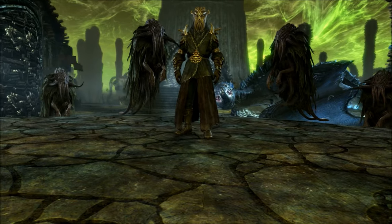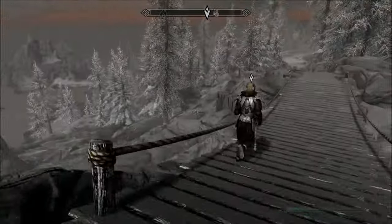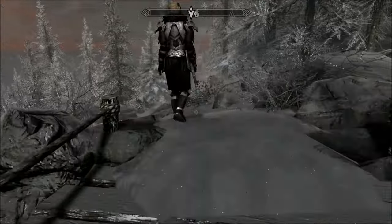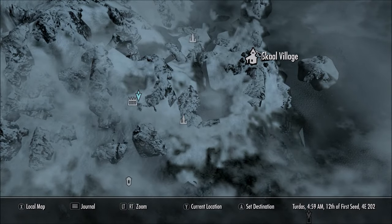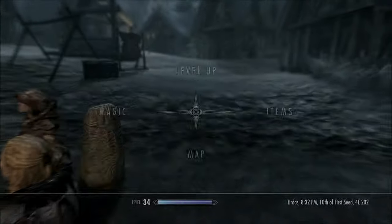That cutscene means you're almost done with the quest. Once you exit the Temple of Miraak, follow Freya to her village. This village — Skaal Village — is located right here on the map. Just follow her, or run ahead of her, and make your way there.